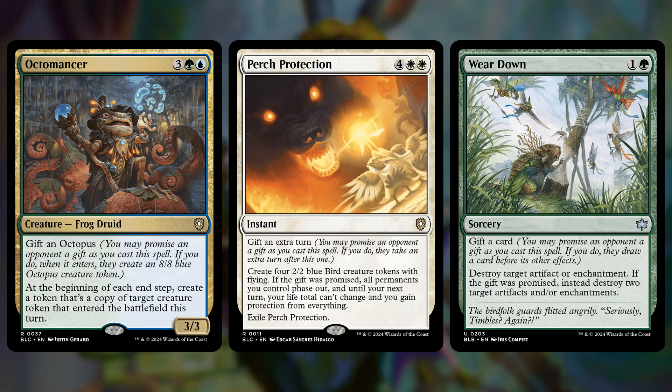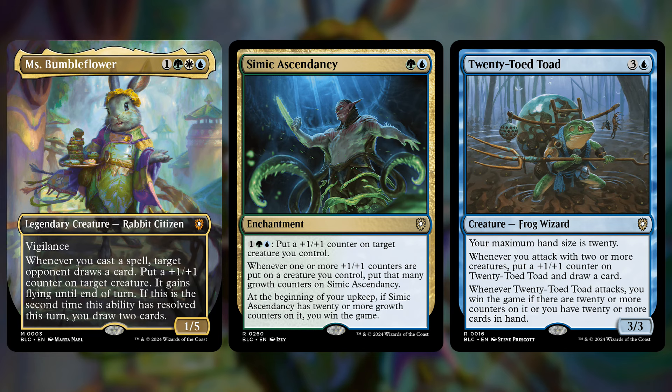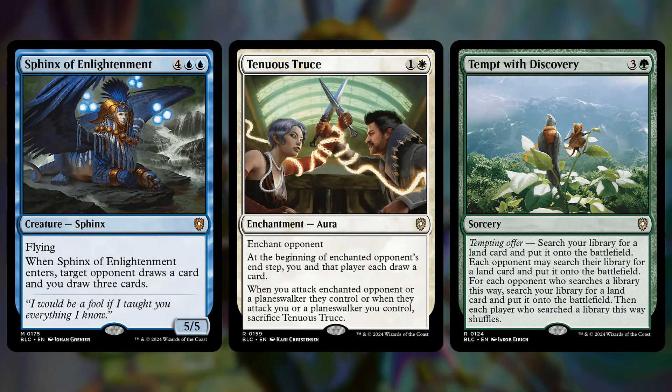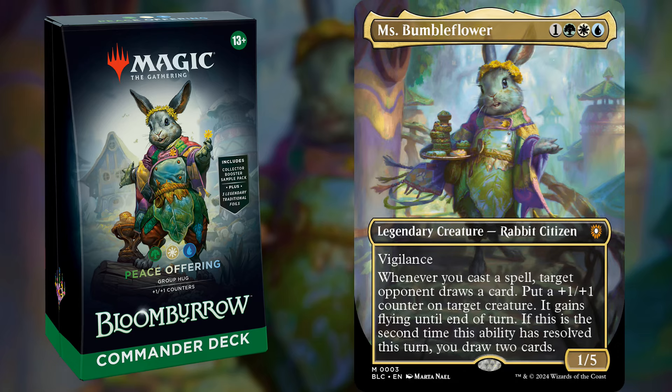Finally, after appearing non-threatening all game, there are a lot of alternate win conditions like Thassa's Oracle, Simic Ascendancy, and Toad — all of which have conditions that just say you win. The Toad is a new one: you win the game if it has 20 or more +1/+1 counters, or if you have 20 or more cards in your hand. Your commander puts out a +1/+1 counter whenever you cast a spell and can draw you two cards per turn, which is also why Simic Ascendancy is so good. There's plenty more, including more game finishers and some new cards exclusive to this deck. But if you like giving free stuff to your opponents in exchange for not being attacked while you secretly build up to an explosive finish, Peace Offering might be the deck for you.